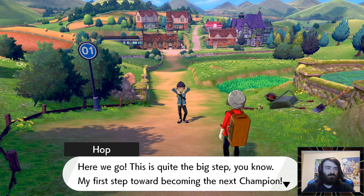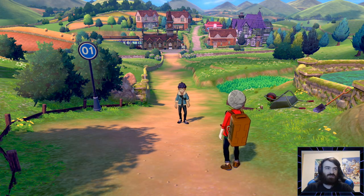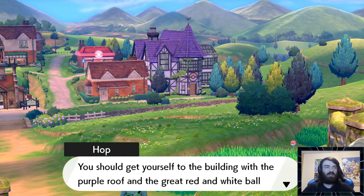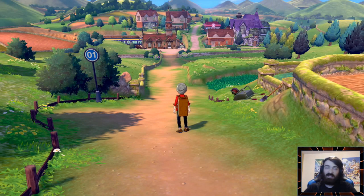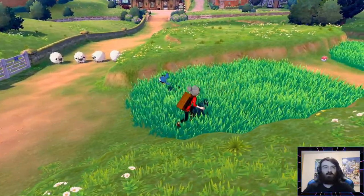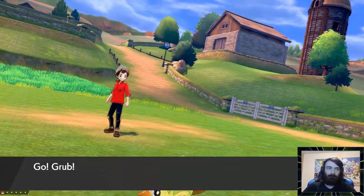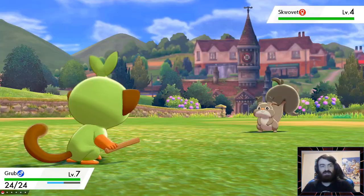Here we go — my first step towards becoming the next champion. I can now show off what I mean about encounters being random. We can see a Rookidee and a Squabbit rolling around there, but also occasionally these exclamation marks pop up, and that will always be a random Pokemon. Obviously we don't have Pokeballs just yet, so that's not our encounter. But in the future when we come back here, we can use this as a way to get our encounter nice and randomized.